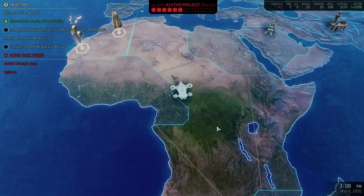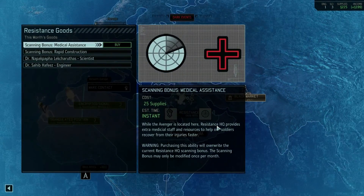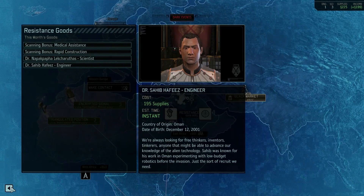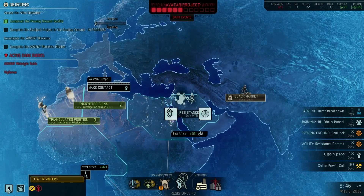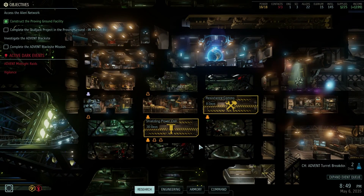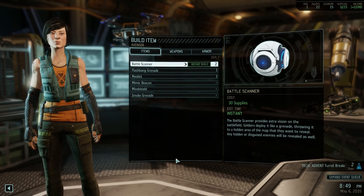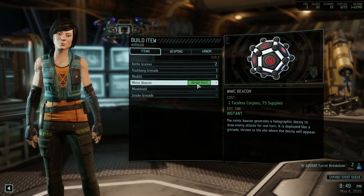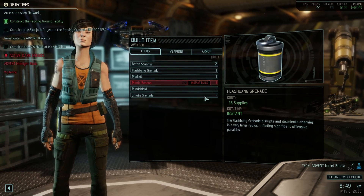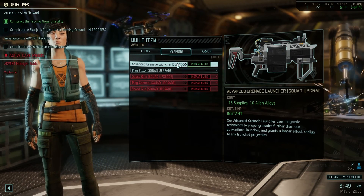Let's have a look at what they have for us. Welcome, Commander. I could get an engineer but it's basically my entire money, so no. Let's look at what we can build. I can get a mimic beacon - that will be a lifesaver maybe. Should I get a smoke? I just wanted to build one anyway. Oh, I could get the advanced grenade launcher.